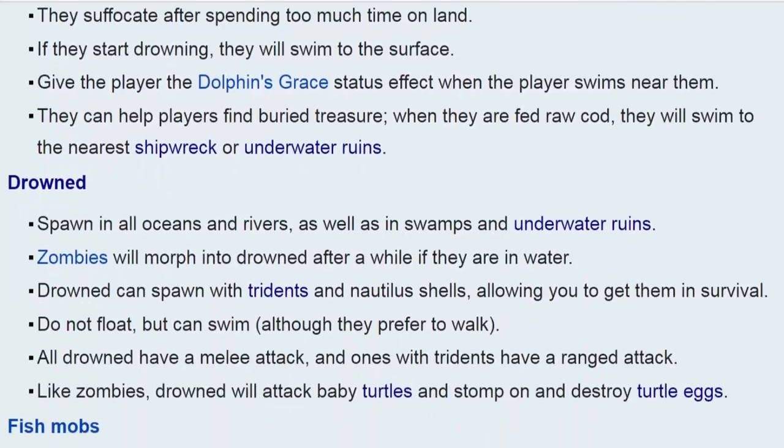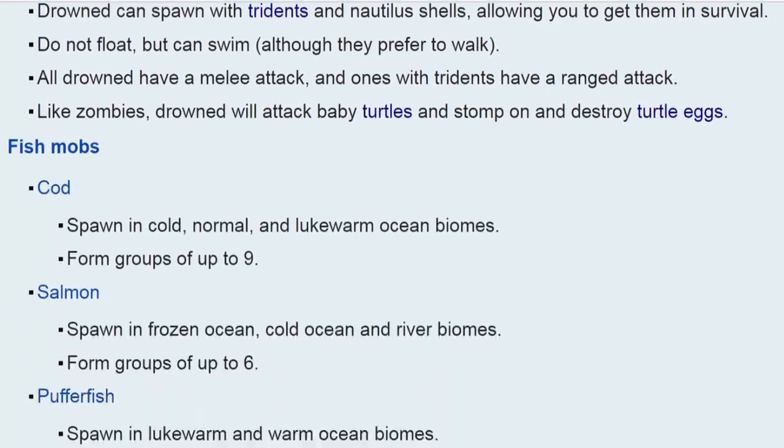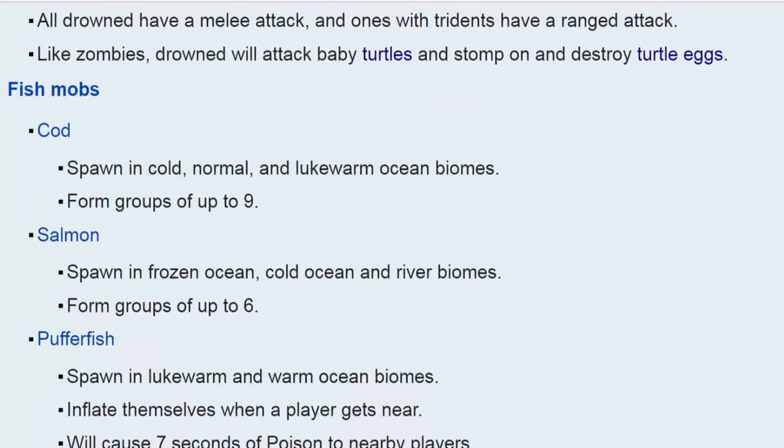Drowned — they appear once a zombie drowns, but they do spawn naturally as well. They hold tridents and you can kill them to get the trident. Basically they're just another version of zombies underwater. Fish mobs are purely decorative — they have nothing to do with fishing and you can grab them with a bucket. Pufferfish will poison you once you are near them.